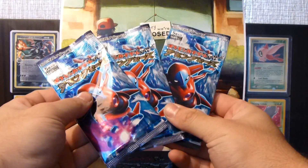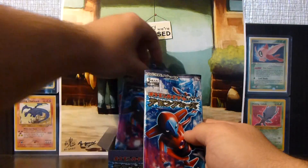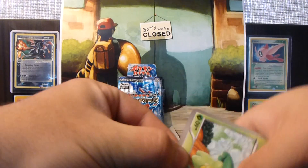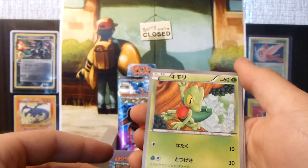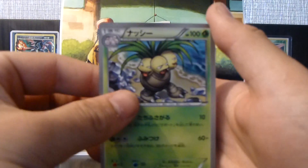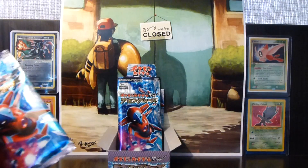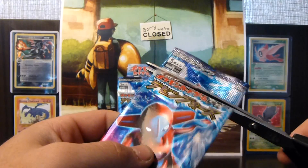One in three — I'm going to pick the middle one. We have a Krookodile, a Tynamo, a Mankey, a Rattata, and an Exeggutor. I guess I was wrong on that one. Let's try this pack — it's not usually the last pack that's the holo pack.